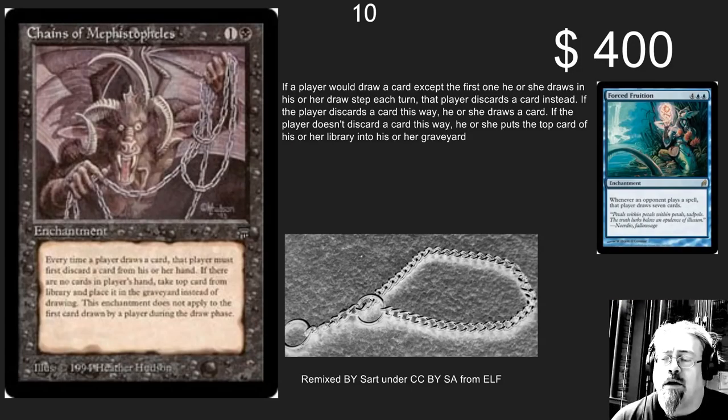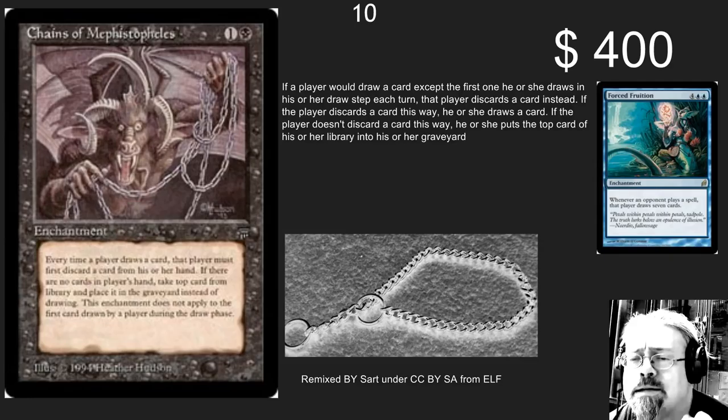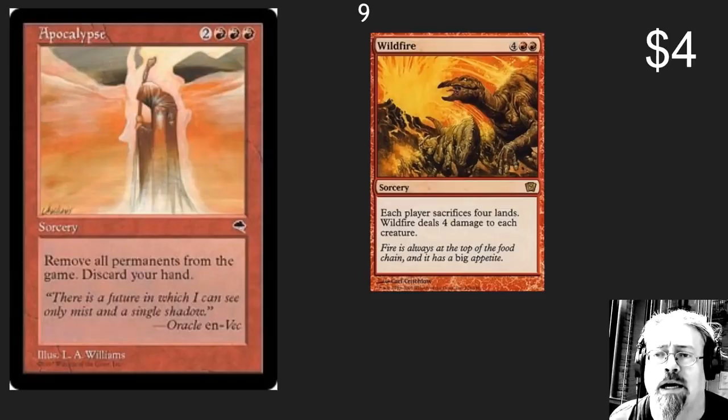In the number 10 spot, we have Chains of Mephistopheles. It's really like putting a choker around the rest of the table's neck. Every time they draw a card, they don't really have to worry about it because they'll be discarding cards or directly milling them. Add in a little bit of Forced Fruition and you've got a $400 combo that is going to make you friends at the table.